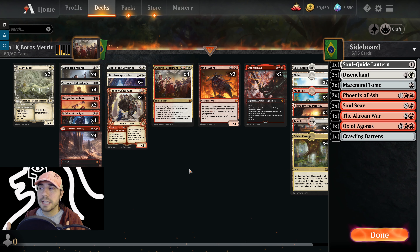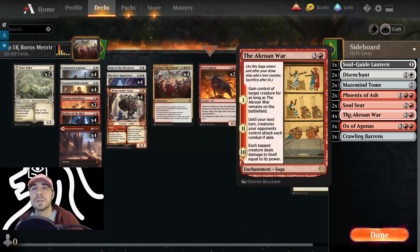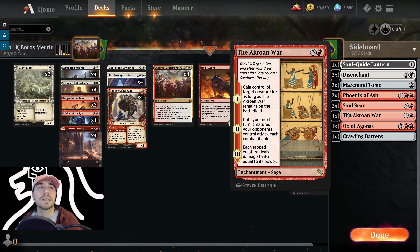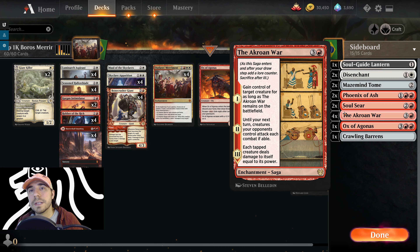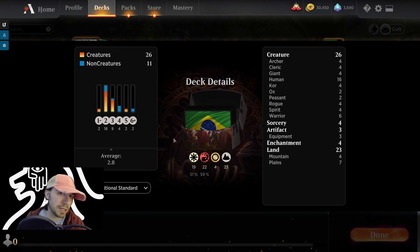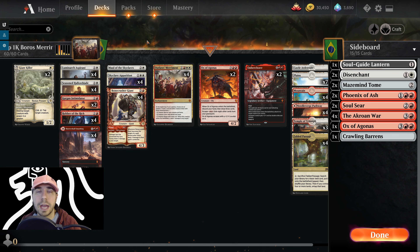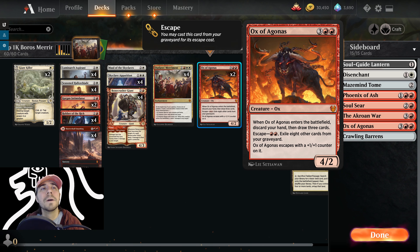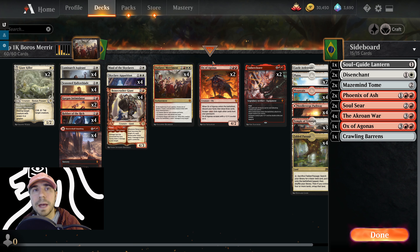That is the mainboard and sideboard. Let's talk about how to sideboard against aggro, mid-range, and late game. In the aggro matchup we're fairly well set. I wouldn't mind Soul Seer and I'd consider the Akron War — it lets you pull some of your opponent's key cards. I'd probably switch in Crawling Barrens too. Realistically, bring in two to six cards. What to cut: Giant Killer is good removal, but you could cut one or two lands. If it's truly aggro, you could move out Ox of Agonis if you really want to be fast. You could even cut one Merriment to push the deck more aggressive.